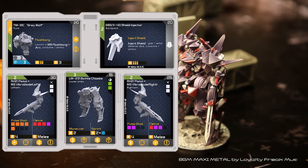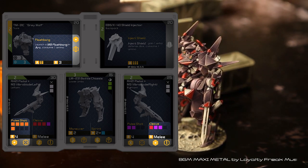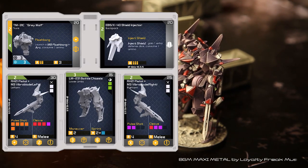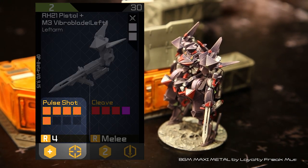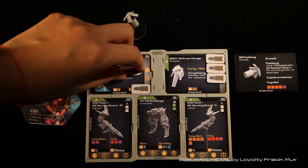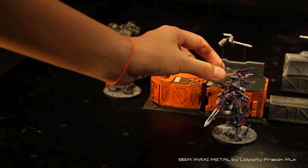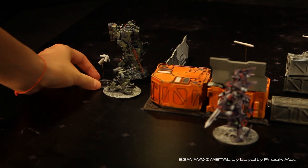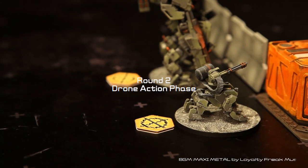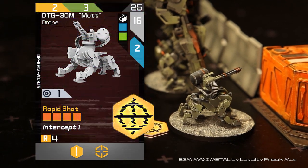Looking at player 2's component deck, the mech has three actions available that take place at step plus. These additional actions can be executed after the mech's primary action, but only one can be performed per turn. Player 2 could use an additional action to shoot down a missile or attack the opponent's drone, but their mech is suffering from significant heat buildup. To avoid potential overheating from using either arm's pulse shot, they choose to fire an M9 flashbang grenade instead. Unlike missiles, a grenade takes effect instantly and can't be shot down. The flashbang places one disruption token on the opponent's mech and drone, meaning the drone can't act during this round's drone action phase.